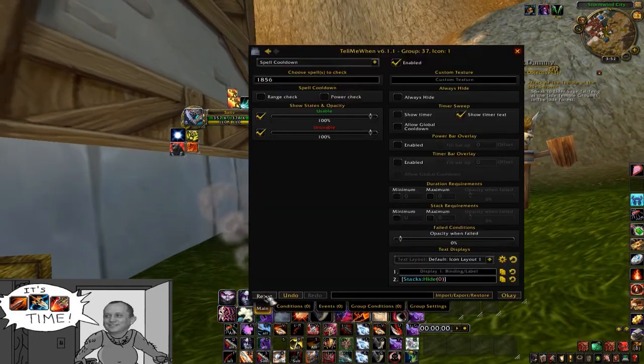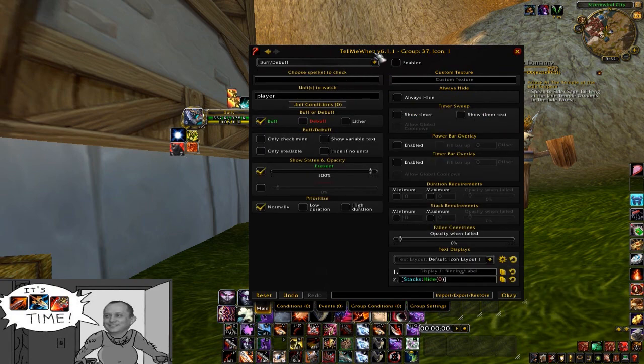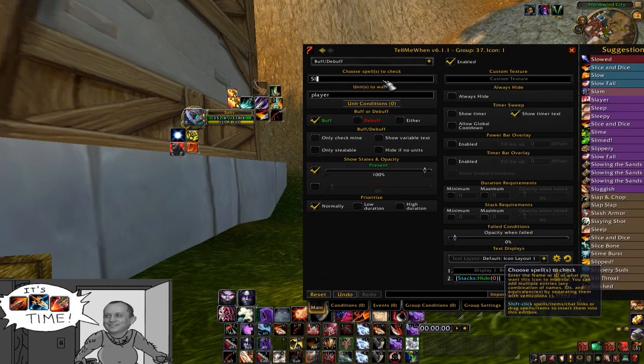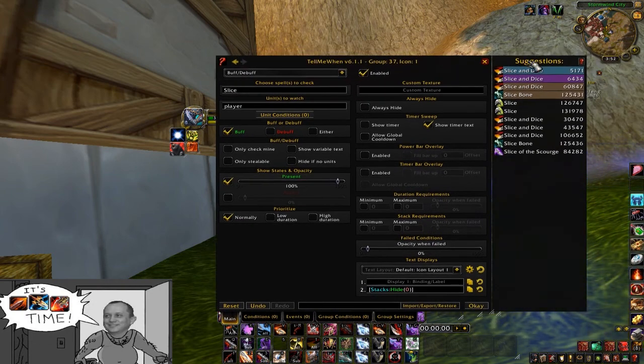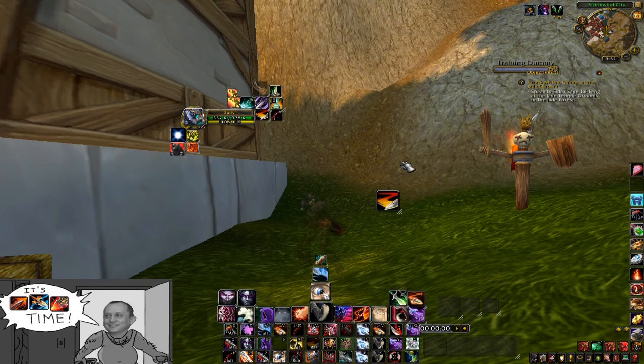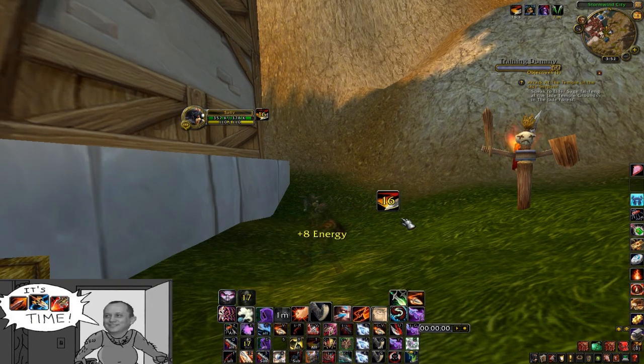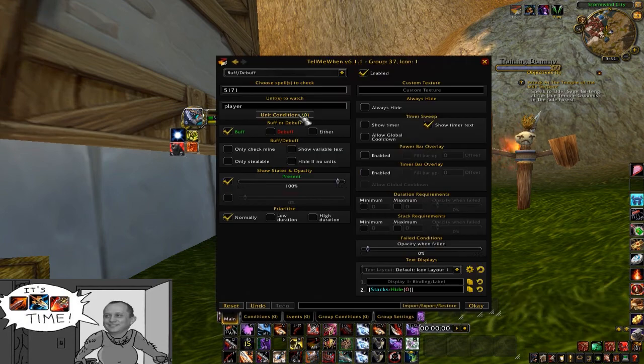Next up we're going to go with buffs and debuffs. Buffs and debuffs is pretty simple — make sure it's enabled, show the timer. We're going to go with Slice and Dice. It talks about combo points — that's my ability. Hit enter once I've right-clicked it to confirm my selection. Now every time I slice, it'll track.